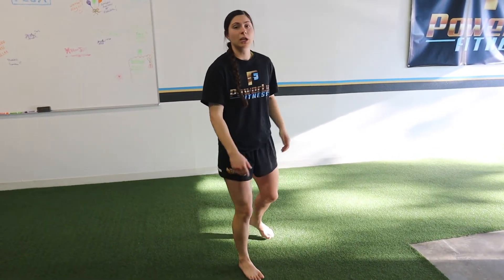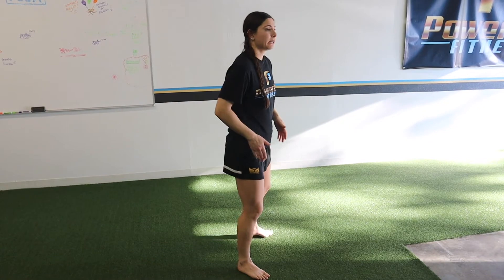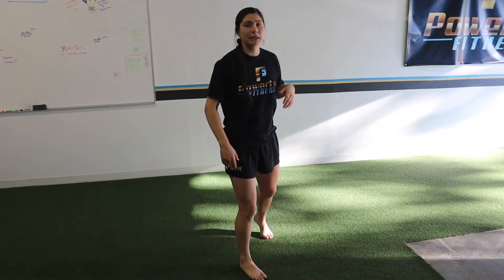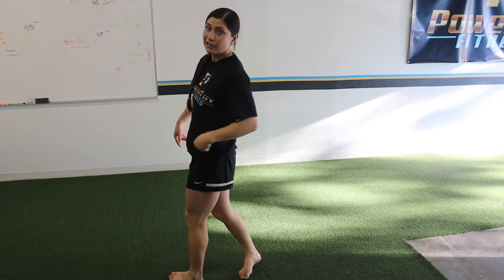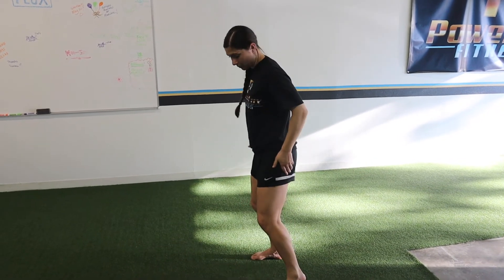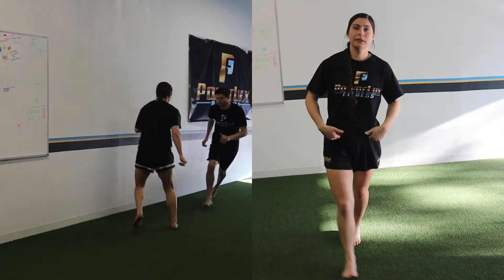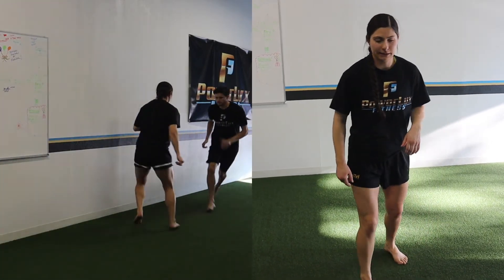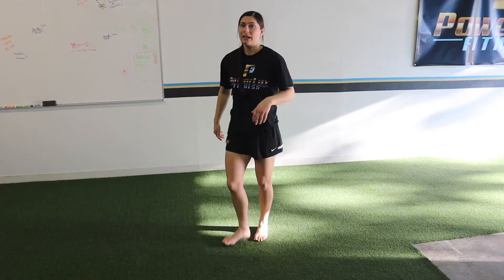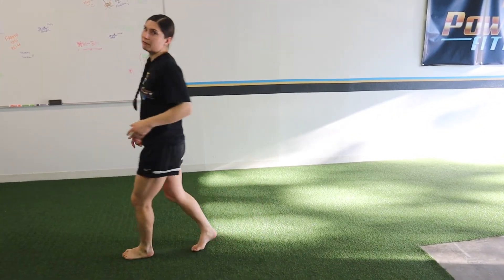When the attacker comes at your butt instead, putting you on your heels, you're trying to force them the other way. Instead of turning the wrong way or doing a big boat turn as they blow by you, we quickly switch our feet — opening our hips to the direction the attacker is running — then do the crossover. That lets you sprint with them, or if you're quick enough, step in front.